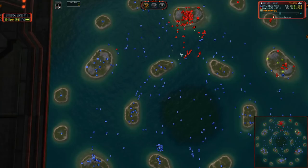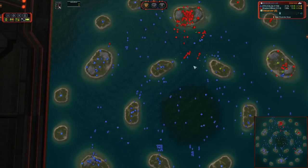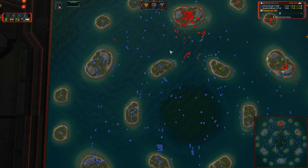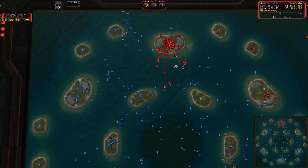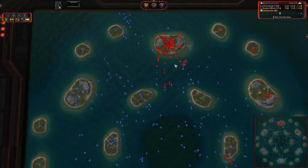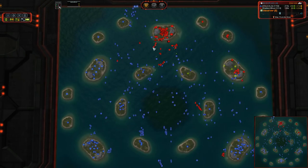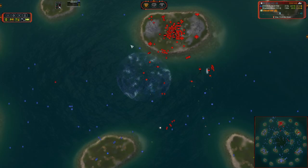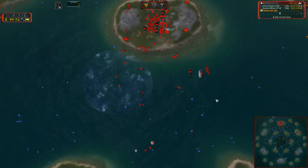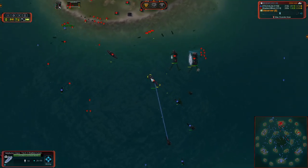He got his units far enough up into Shades of Blue's territory that he's able to reclaim all of the previous combat deaths from the map. That's going to start giving him a tremendous mass advantage even past what he has due to mass extractors alone. He's already claimed this expansion and is now moving in on another one over here. Things do not look good for Shades of Blue.